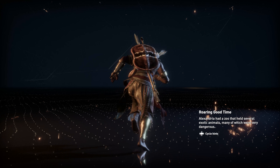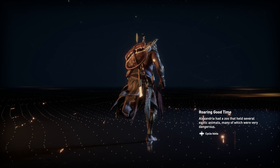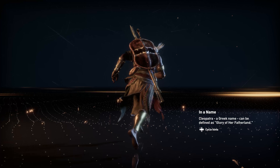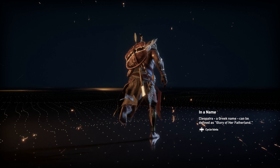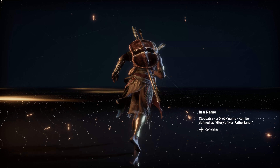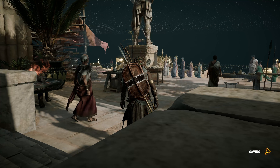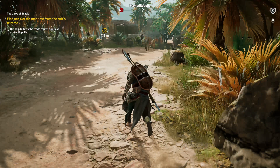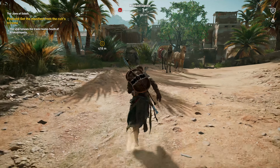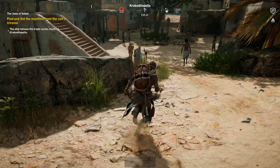All right, I gotta be careful that I don't accidentally click on the love stick because it poisons the bodies and wastes them. The ship follows the trade routes south of Crocodilopolis, so it's over here. Let's actually fast travel to the gladiator arena and then we'll be closer and can probably call Senu to spot our exact specific location. We gotta see where the mummies are being shipped - and that should alert us to what the heck is going on. I've got a very powerful shield now. We're gonna exit the arena.